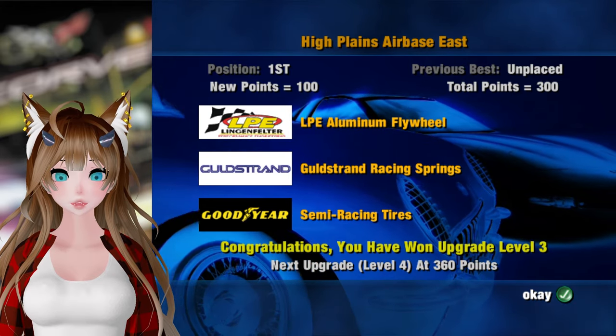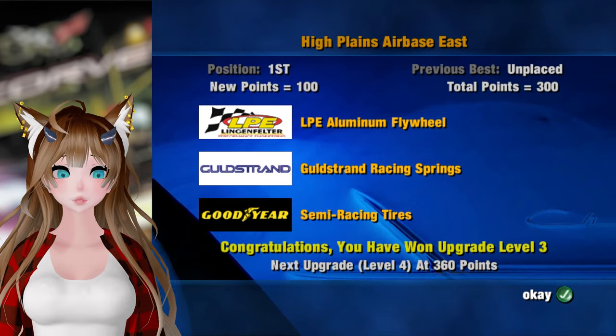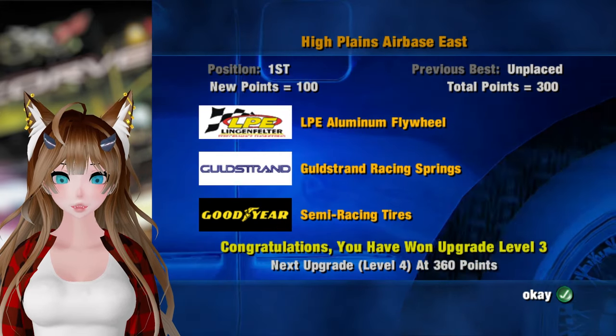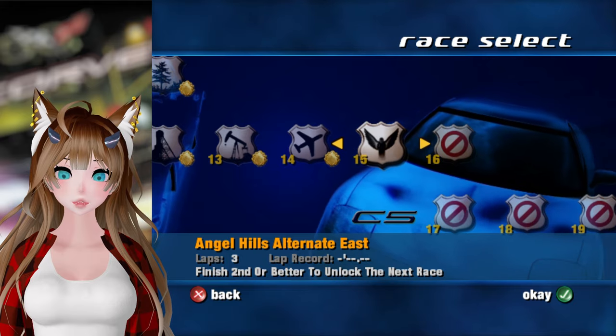Should I get a thumbnail of this race? So that's three out of five - we'll do it on the next race because I think I already have a thumbnail on this track. We got LPE Lingenfelter Performance Engineering, I think - aluminum flywheel, Goldstrand racing springs, and semi-racing tires. Very nice. We'll do the fourth race here at Angel Hills Alternate East.